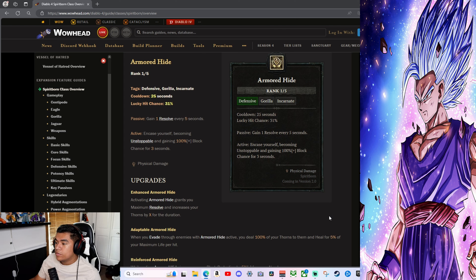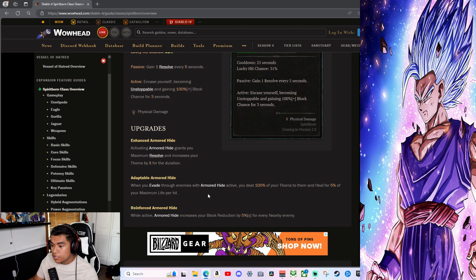Scourge's lucky hit: hitting an enemy affected by Scourge has up to 50% chance to life steal. Casting Scourge grants 100% of your maximum vigor over 6 seconds. Centipede just looks insane. Armored Hide — Gorilla: gain 1 Resolve every 5 seconds; cast to become unstoppable and gain 100% block chance for 3 seconds. Enhanced Armored Hide grants you maximum Resolve and increases your thorns by 4x for the duration. Adaptable Armored Hide — when you evade through enemies you deal 100% of your thorns to them and heal for 5% of your maximum life. Reinforce Armored Hide: while active, block chance increases by 5% for every nearby enemy.